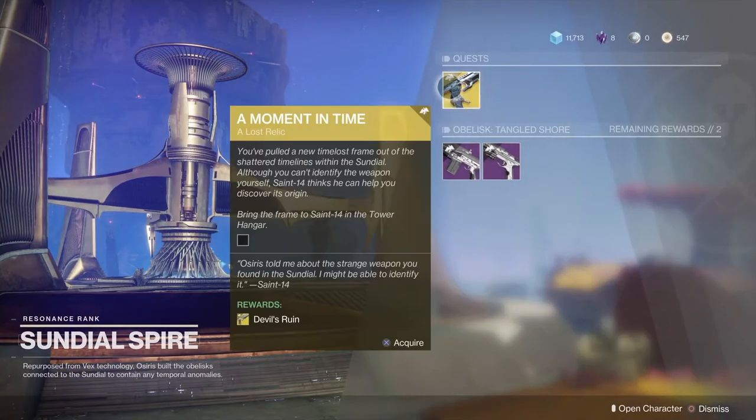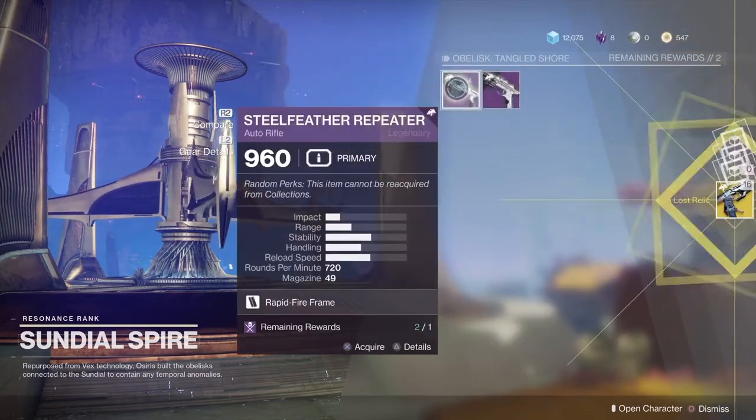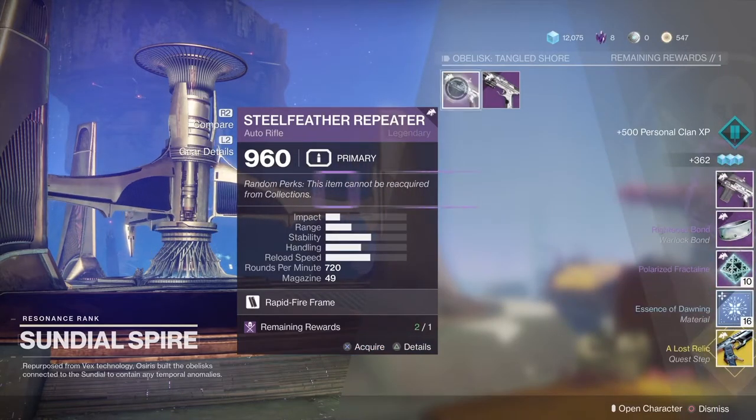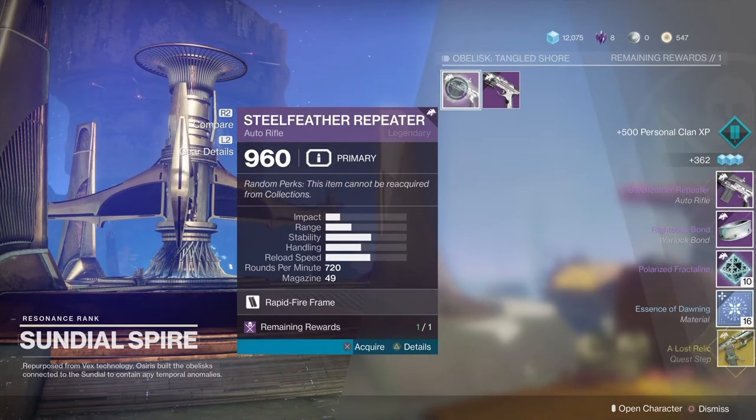All you have to do is launch a regular Sundial, and as soon as you're done you will get this little quest step. It's really easy and really fast.